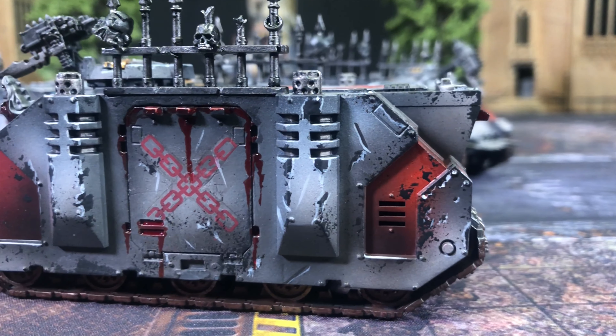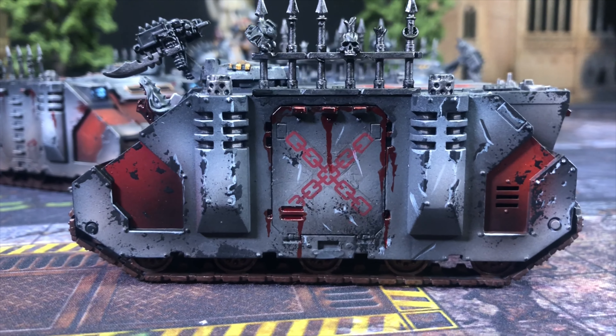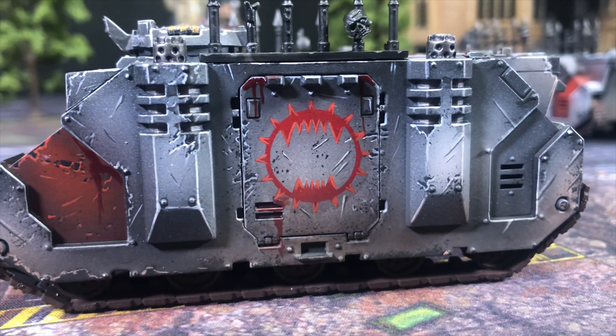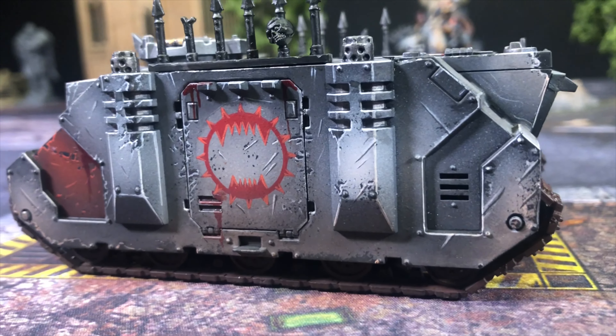We've got the humble Rhino — Toughness 7, 10 wounds. It's a bit of a workhorse. It's only got a 3+ save so it's fragile, but it's got one job and one job only in this list: to get my three squads of berserkers that are yet to be painted up into the grill of whoever they're going to chop up.